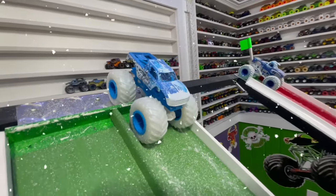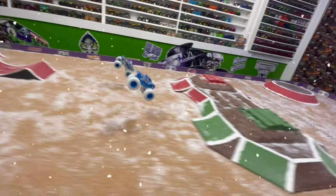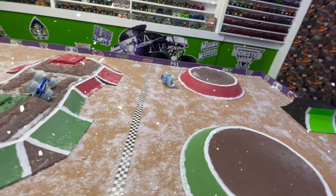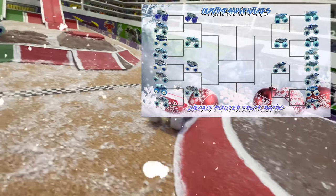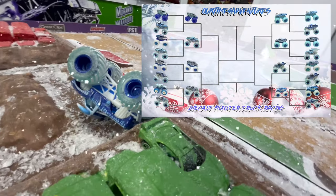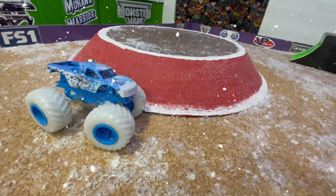Next to the line, we have Hot Wheels Podium Crasher taking on Spin Master El Toro Loco. Green flag — quick down the ramp, both side by side. El Toro Loco has a hard landing and a huge crash. Podium Crasher makes it up over the obstacle to the line for the win. Just as we think the Spin Master trucks had this track figured out, El Toro Loco has a huge crash, allowing Hot Wheels Podium Crasher to move on to the next round. Let's head to the pit area and see the trucks moving into the second round.